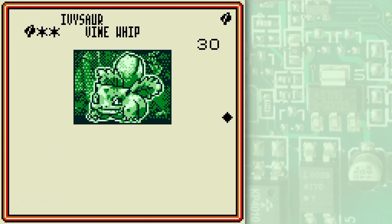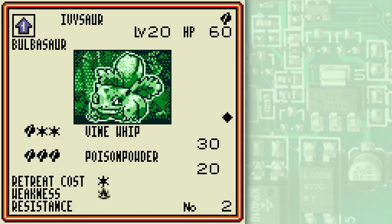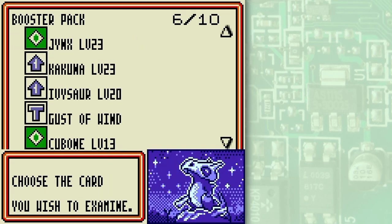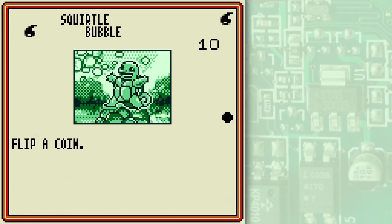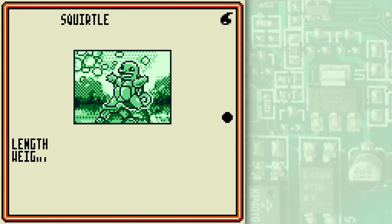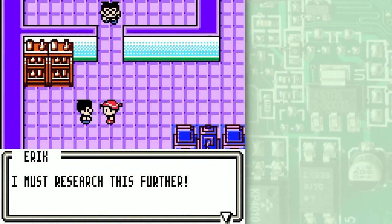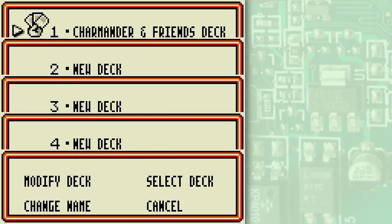Ivysaur is a pretty simple card with high energy costs — you just need it to get on your way to Venusaur. Gust of Wind — very nice. Metapod is a sort of stalling card, which is probably your best bet with it. We won the duel and the NPC says 'I must research this further!' — you do that! But for now I'm going to retool my deck.